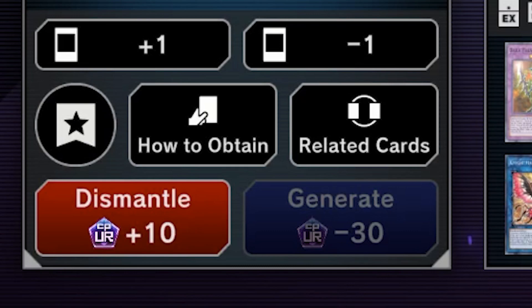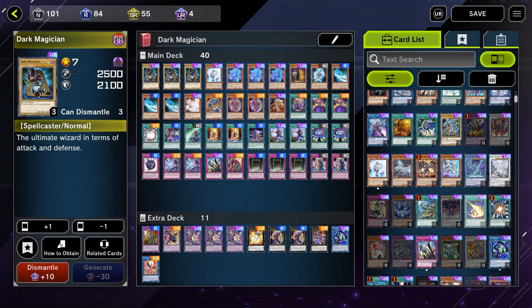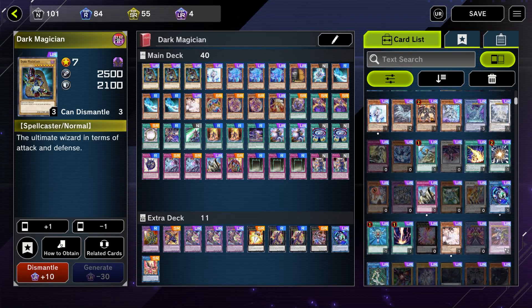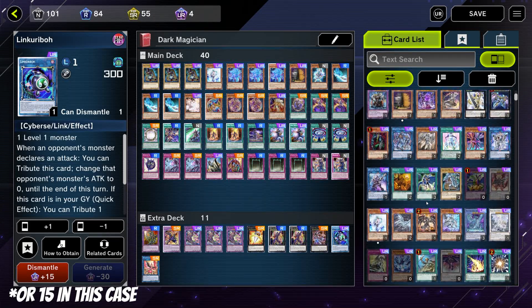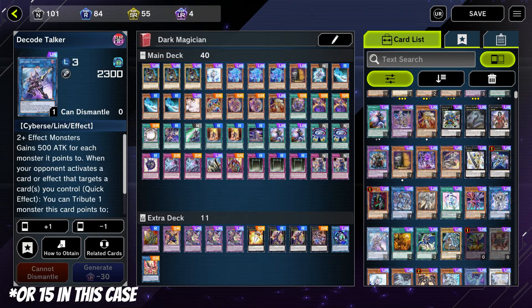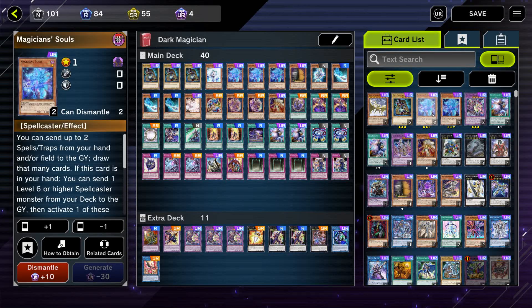How do I get these points? By dismantling other UR cards I do not need. For every UR dismantled, you get 10 points, no matter the rarity. So for a normal rare, I'd get 10 points — same for every other rarity. Basically, if you have any three UR cards you don't need, any UR in the game is very easily attainable.